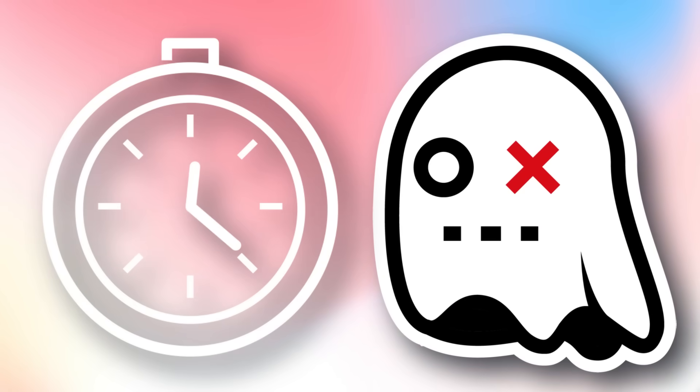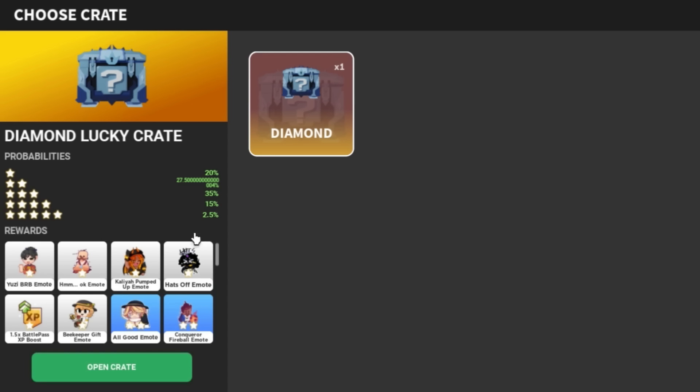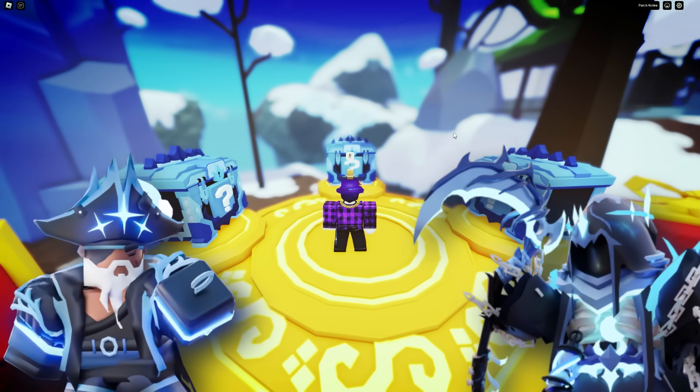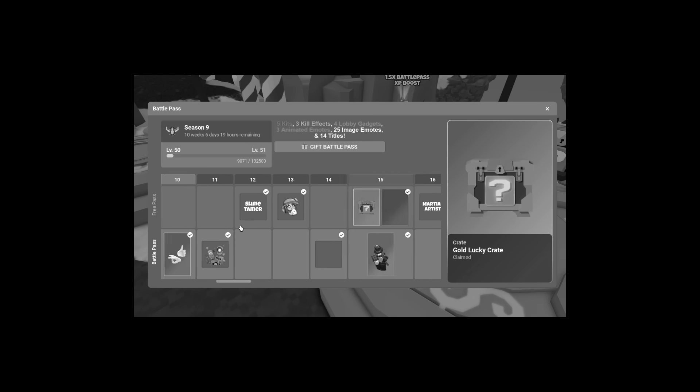A few hours later the devs made one change: if you reach player level 30, you also receive a diamond crate. Here's a quick look at the odds. The crate has this nice blue color similar to Victorious Diamond Kit skins. I'll go ahead and pick this one and I got a lane XP boost. Thanks Bedwars — I totally needed that.